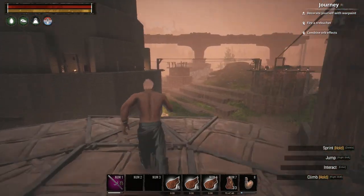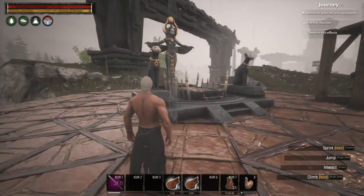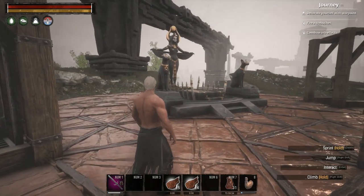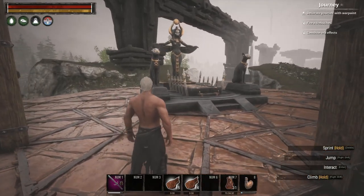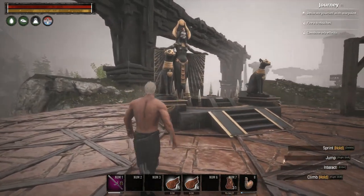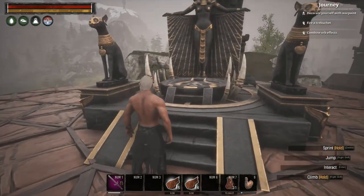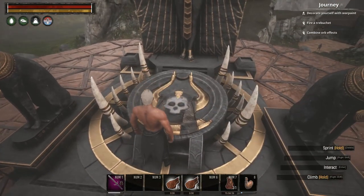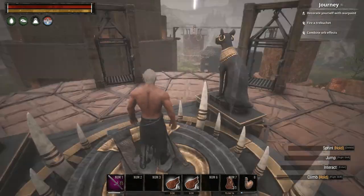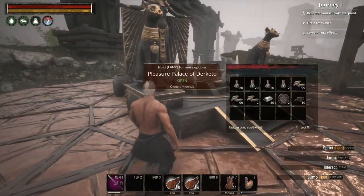I like the kitty cats — I wish they stay. It would be sad; they were on the previous one as well, and on this upgraded one too. And they're standing upright more with a heart necklace — really cool. And this looks like an actual death pit with a button. Button doesn't do anything. Really nice build — Pleasure Palace of Derketo.